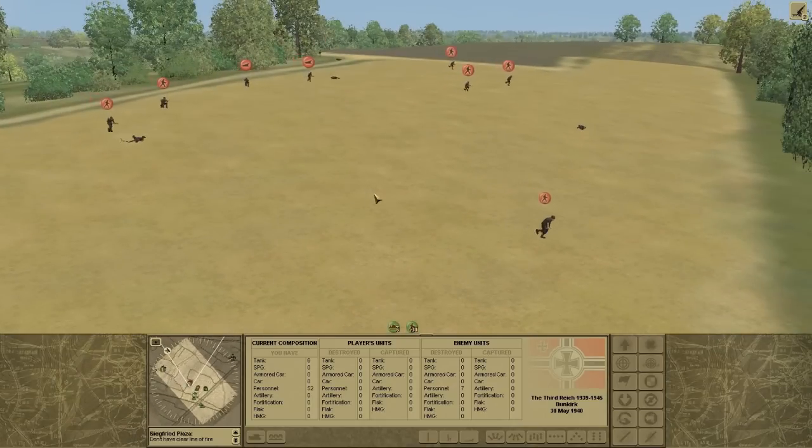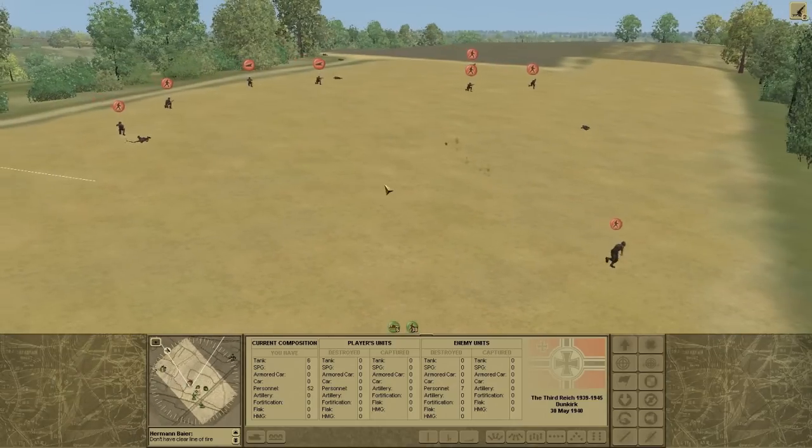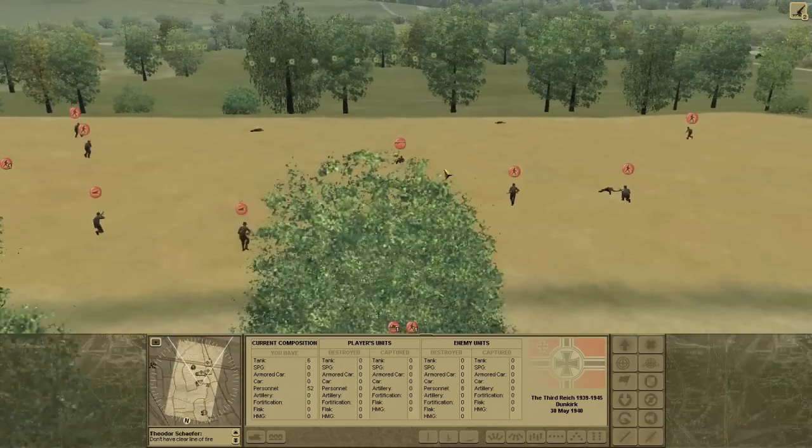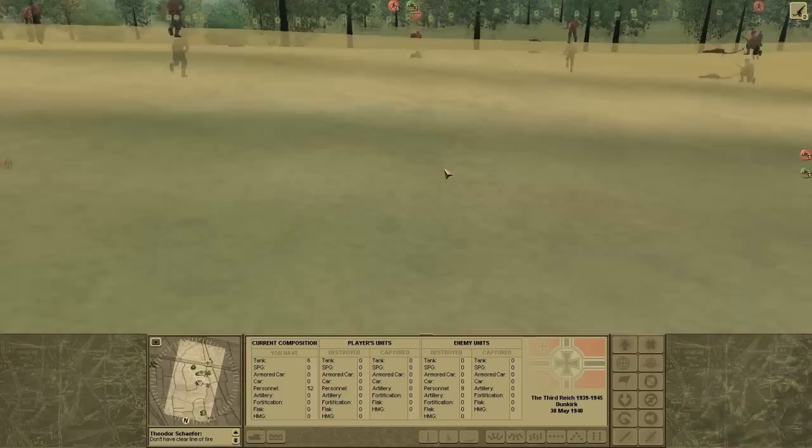I move them up to the French guys now. You can see they're getting shot. Why they're disappearing is that means I can't see them anymore, but they can see them for the most part. They're just keeping moving up.